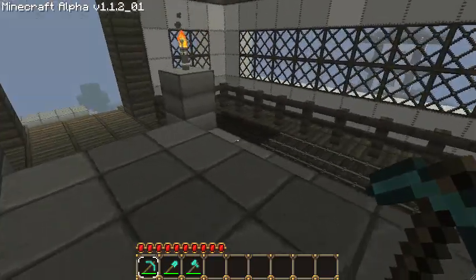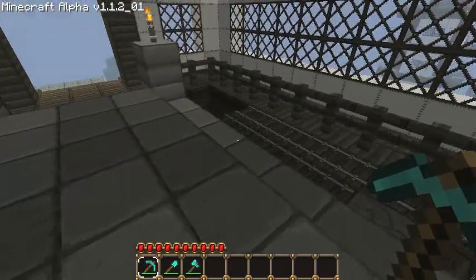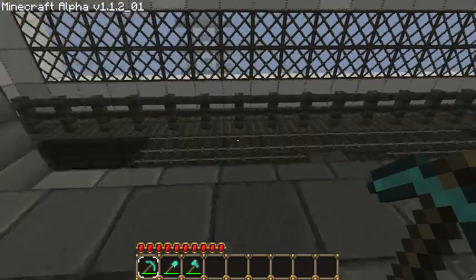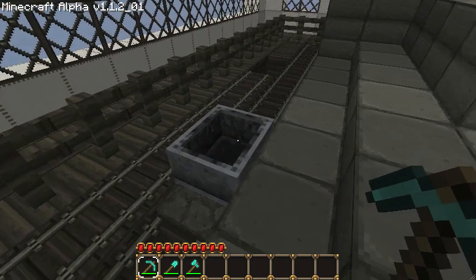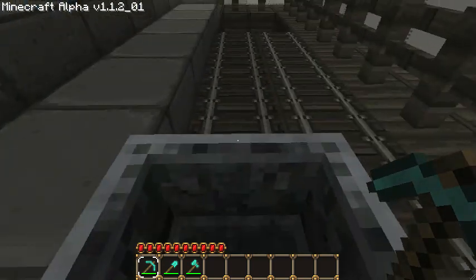Some of the basic features we have in this station are a PEZ dispenser that holds carts when we're not using it, and so we can call up a new cart just by pressing this stone button. There's a new cart, and the cart will sit here and wait for us to hop in it. As soon as we jump in, it will activate this stone button right here and send out a booster.